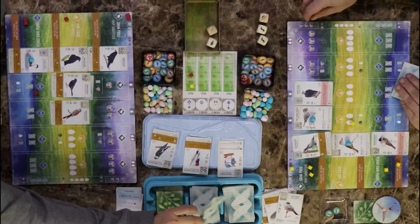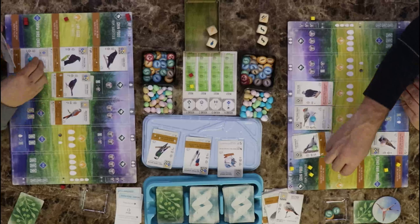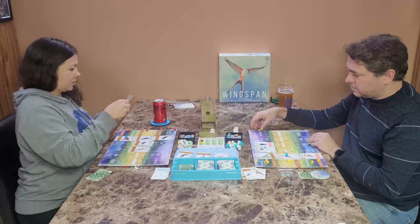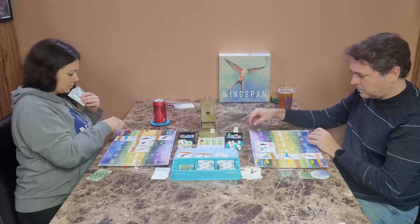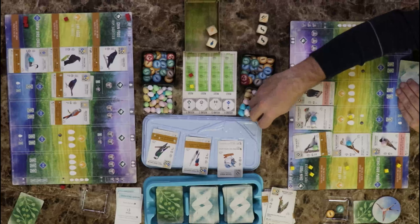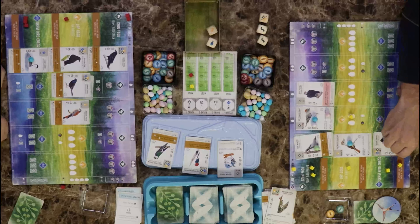For my last cube, I'm going to play a bird. I need those and then I'll use two of anything to convert into one. I'll play the Ash-throated Flycatcher — when played, lay an egg on each of your birds with that type of nest. Cool, that works really well for you! And that is the end of round one.